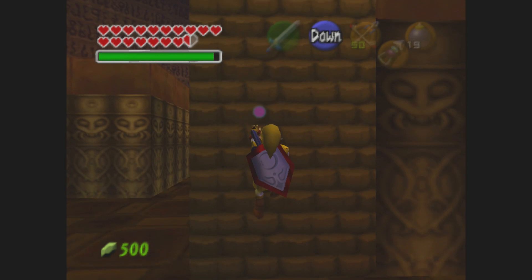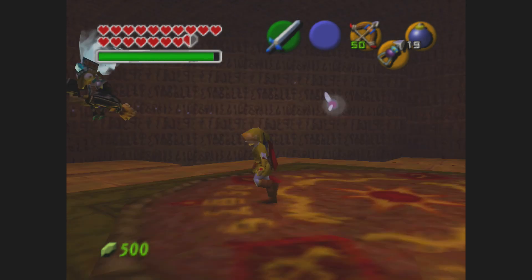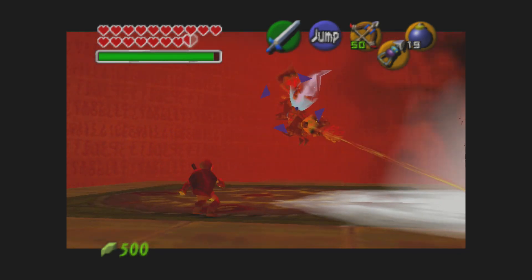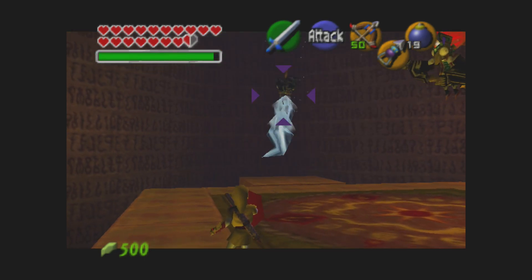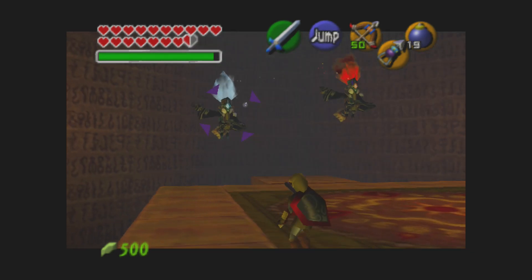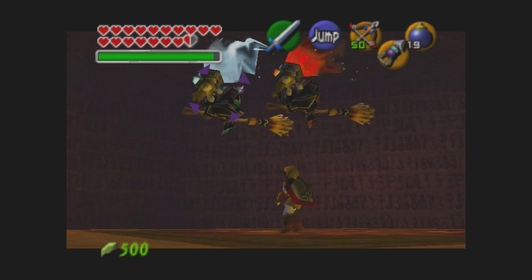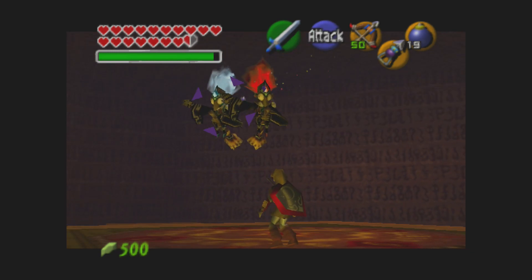And now we gotta fight Twinrova — these huge witches. So we gotta get them to reflect their magic into each other. As soon as one of them decides to fire magic...